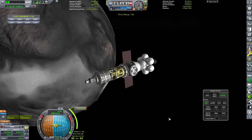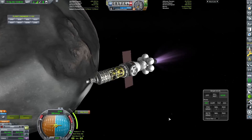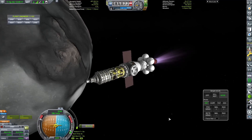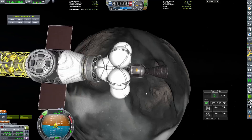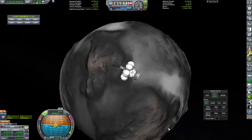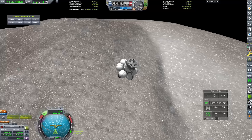We burn our way over to Armstrong and in the blink of an eye we are here, setting up our first ever piece of a space station in orbit around a different body other than Rode. This is going to be the first space station we set up that isn't in low Rode orbit, which is kind of cool. I do want to set space stations up in quite diffuse places, so this definitely will not be the last either.